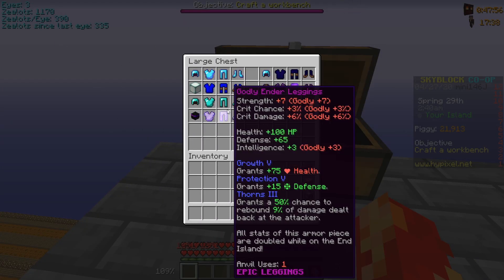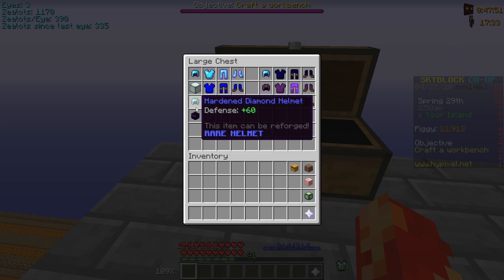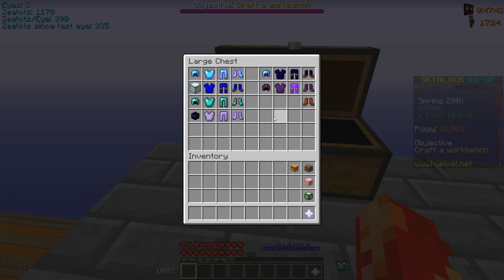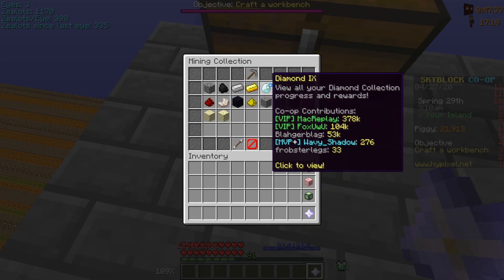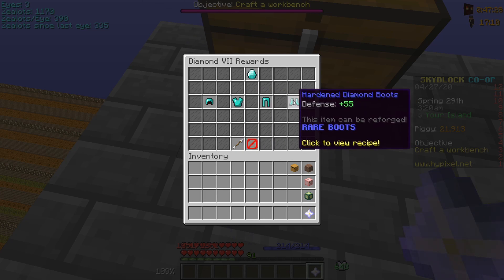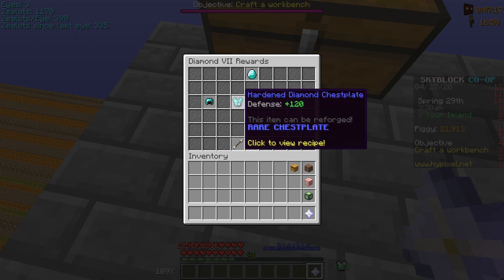The next one I'd recommend is Hardened Diamond Armor. I suggest making this yourself by setting up diamond minions, like we talked about in the last episode. You need to unlock it in the Mining Collection — Diamond 7 requires 10,000 diamonds. It might take a while, but it's worth it. You can also buy it for around 50,000 on the auction house, so you could choose either way.